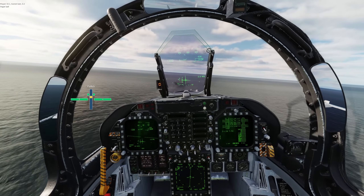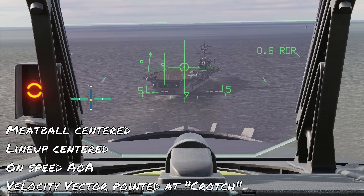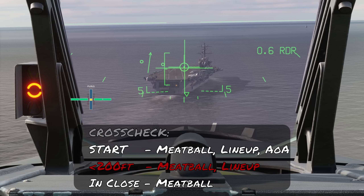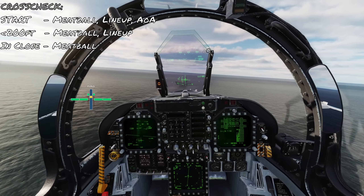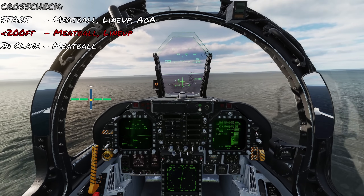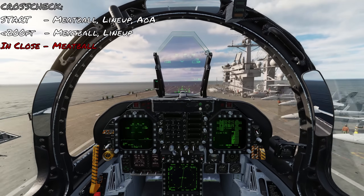Here's a shortcut to use for the ball call. A good initial sight picture has the meatball centered, line-up centered, on-speed angle of attack, and the velocity vector pointed at the crotch of the ship. As you roll out wings level to start the groove, cross-check the meatball, line-up, and angle of attack. Below 200 feet, only cross-check meatball and line-up. In close, only look at the meatball. Adjust throttle to keep the ball centered. As you get close to the ship, reduce power slightly then bring it back to account for the burble, watching the meatball all the way to touchdown.